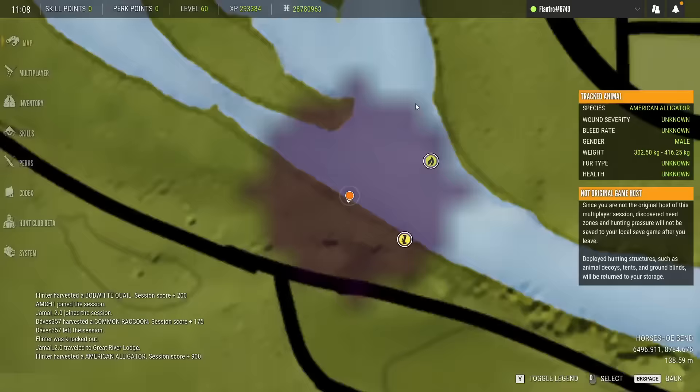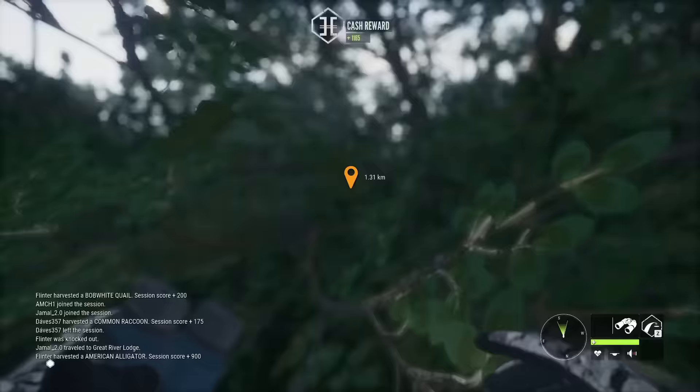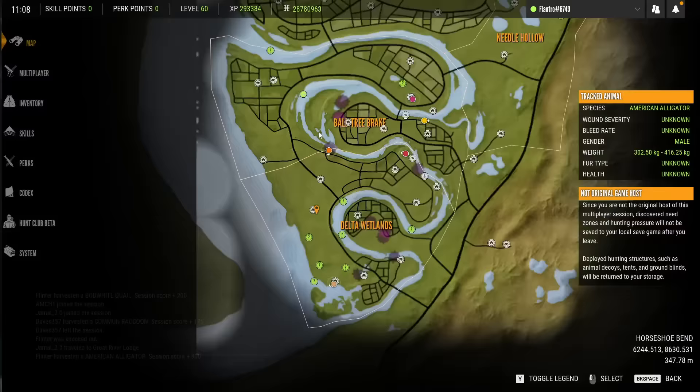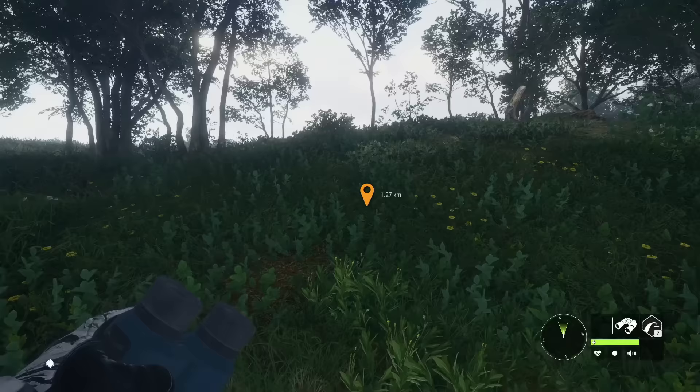Not a bad way to get us going. We're actually getting out of gator territory for a moment. I want to go and check over by this tower — it's one of my favorite spots in the game. Lots of turkeys, rabbits, sometimes raccoons, white-tailed, things like that. So we're just gonna go pass through there, and then if no one is checking the river, we may do that.